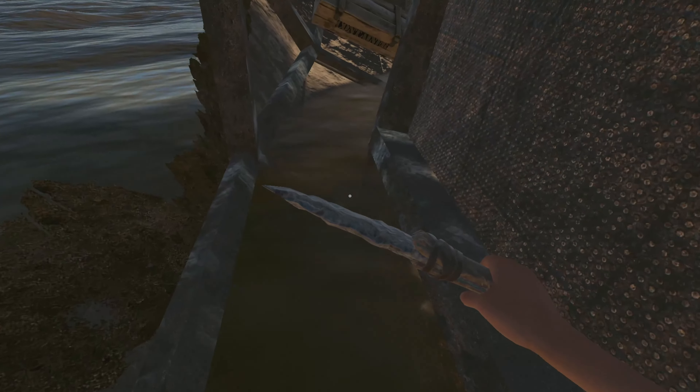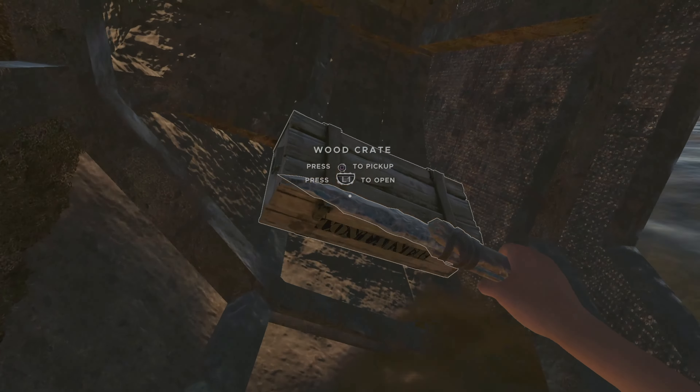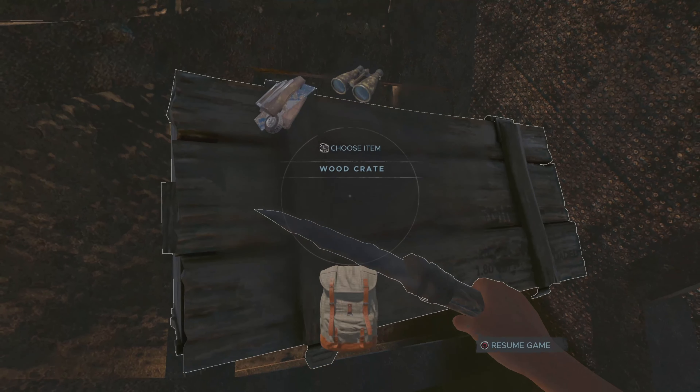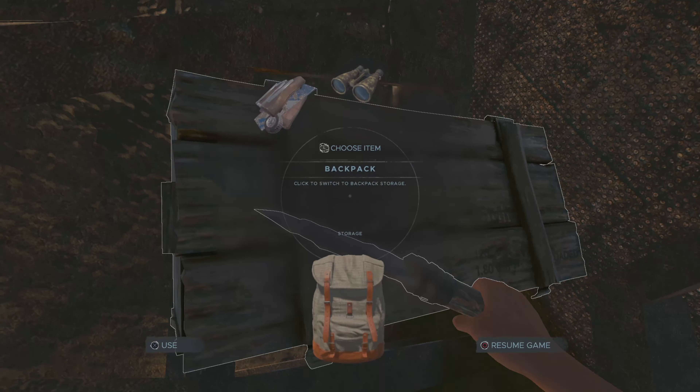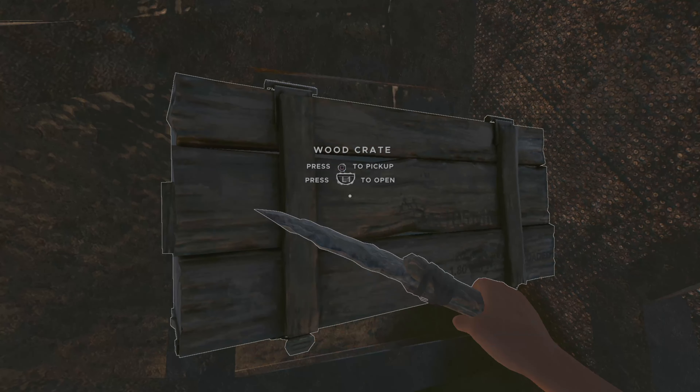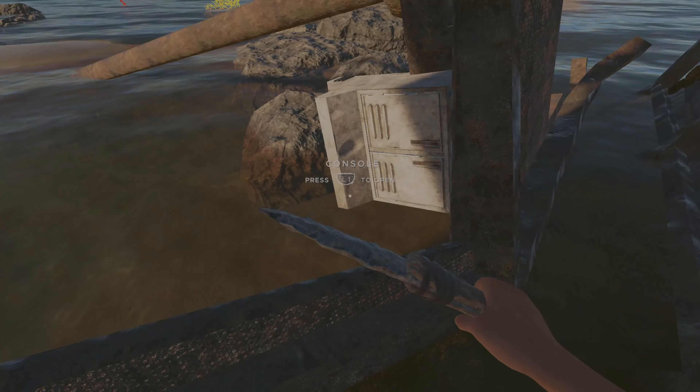I'll just climb out onto this abandoned shipwreck and see what is in this wooden crate. Gyrocopter vehicle part and a pair of binoculars. I think I'll just take this whole crate back to the island with me — maybe I can store stuff in it.